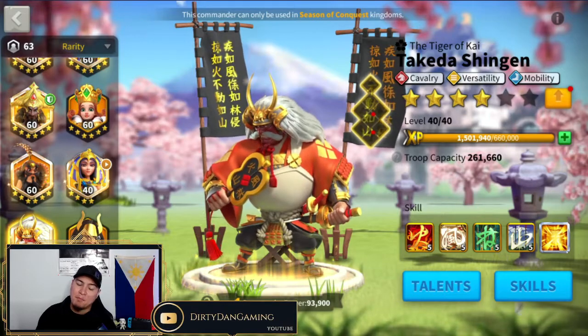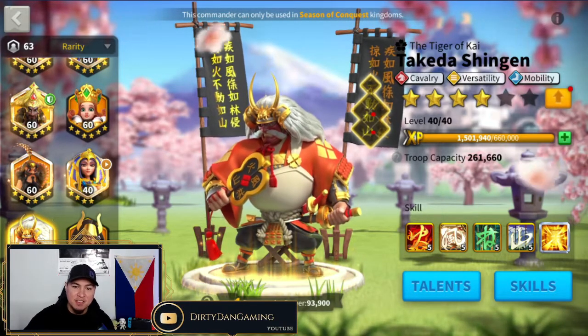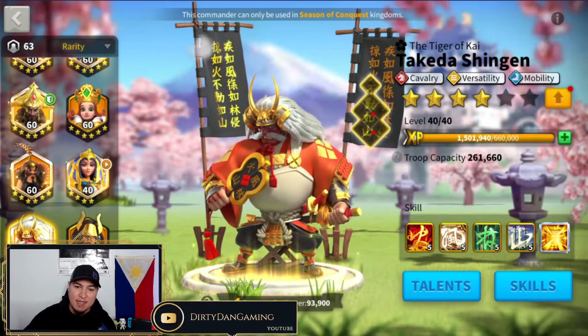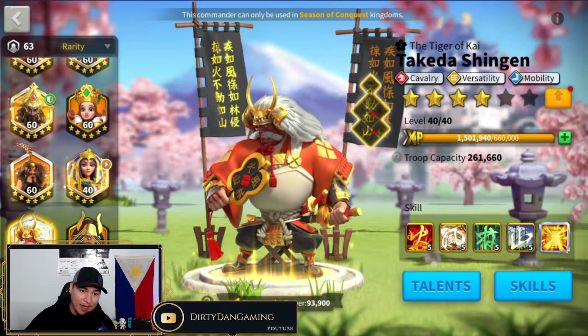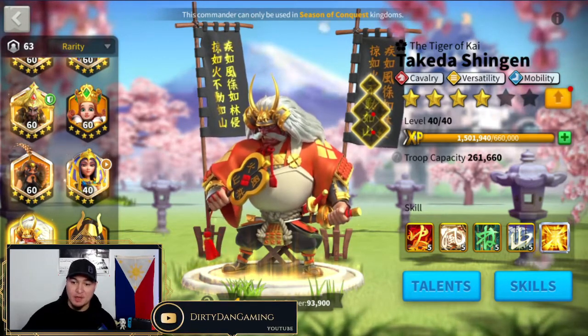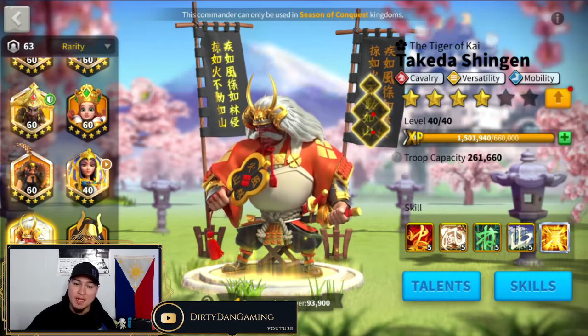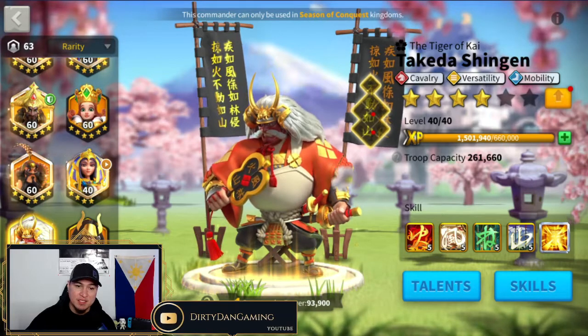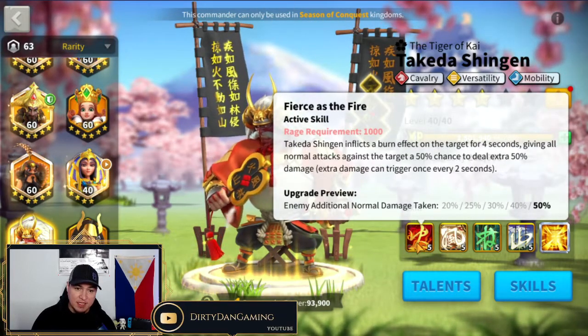Here we have my man, the Tiger of Kai — Takeda Shingen. Takeda is a cavalry versatility and mobility commander and he is a beast. Spoiler alert: he's probably going to make the cut for investments, but let's check out his skills first.